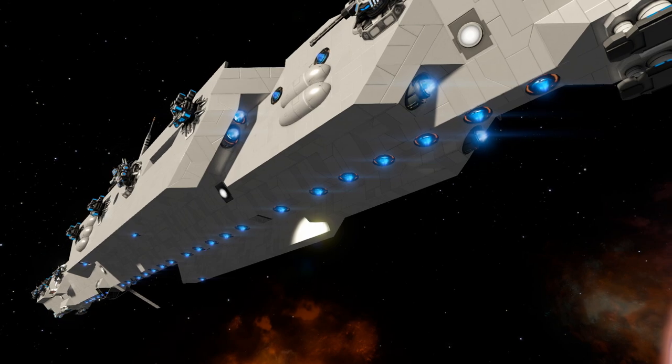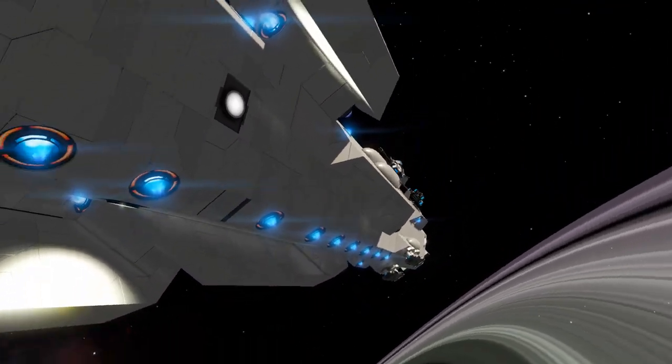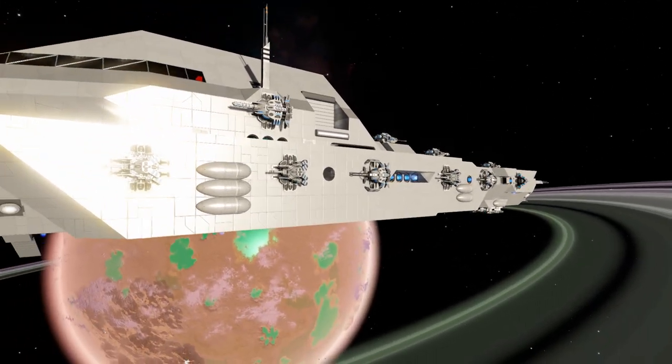You can see the added side skirts, which add extra protection and also house extra thrusters.